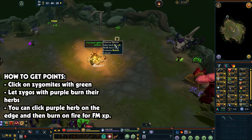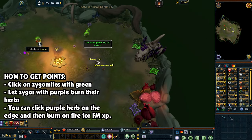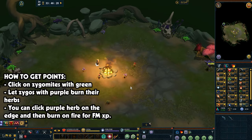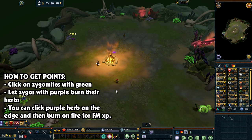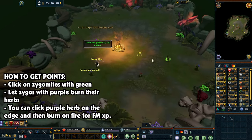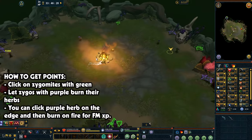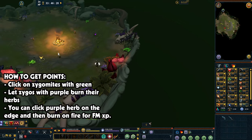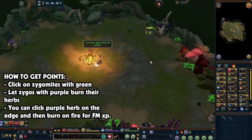You're basically just clicking these green zygomites. The gist is they're confused and don't know what they're burning, so you need to stop them from accidentally burning the good green herbs. If they run into the purple ones, it doesn't really matter — they just burn them and that's fine. You can also go to the edge of the room, grab a purple one, run to the middle, and burn it yourself; that awards Firemaking XP instead of the herbal XP you get from clicking the green guys. You'll do this for about three to five minutes and then you'll have your 100 points.